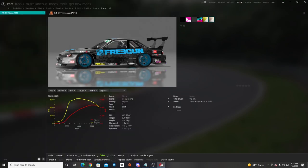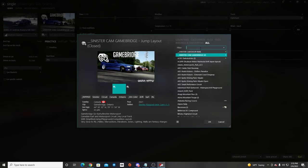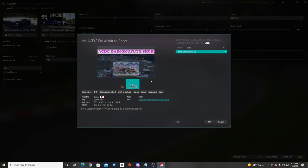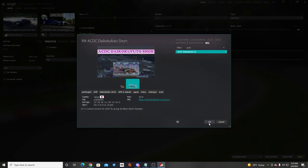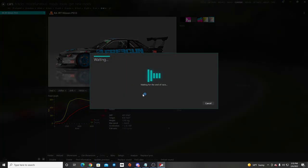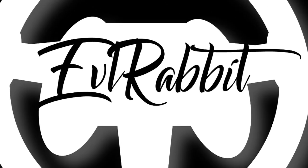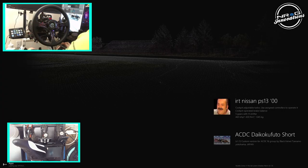Now we also need to get that ACDC track loaded up, so we're gonna go to single player and go to ACDC - there it is. It looks like I do remember having the open one but this one looks like it's the short layout, so we're gonna go there. We're gonna go full drive, get the wheel cam and everything turned on, and go full send - random generated car and random generated track.